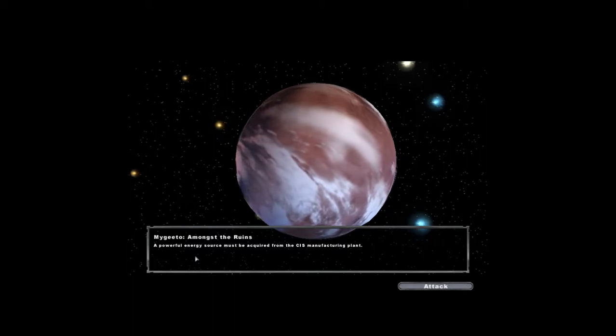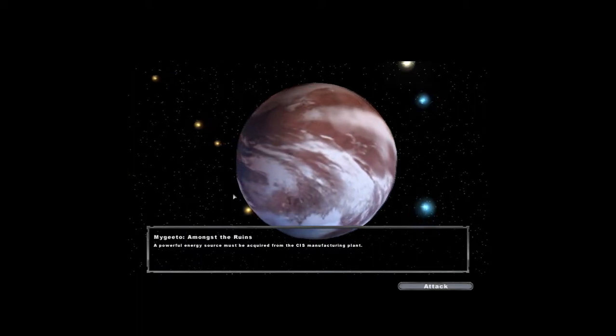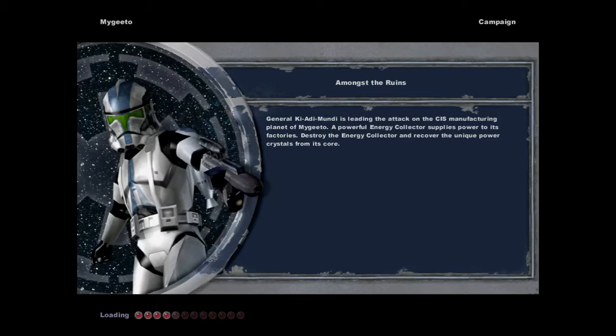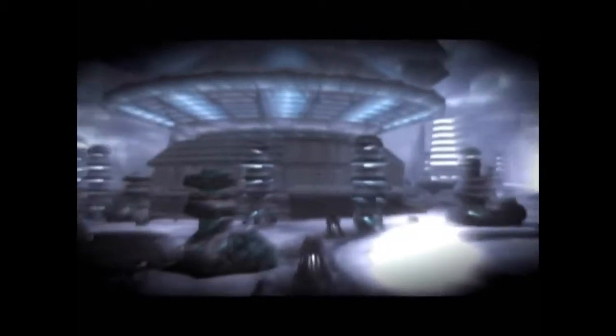Mygeeto, Amongst the Ruins. I skipped the big intro because it takes like 15 minutes — this is about gameplay and commentary. General Ki-Adi-Mundi is leading the attack on the CIS manufacturing planet of Mygeeto. The 501st faced missions critical to the agenda of Chancellor Palpatine. When we arrived at the bombed-out ruins, our Jedi Commander believed we had been sent to take out a droid energy collector. What Ki-Adi-Mundi didn't know was that our unit was really after an experimental power source the Chancellor wanted for his super laser.